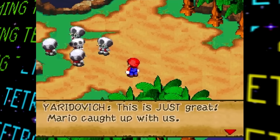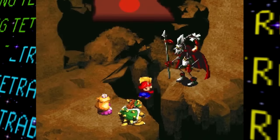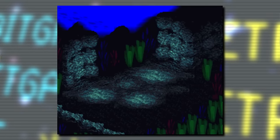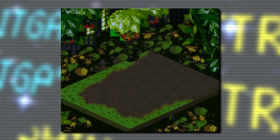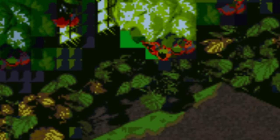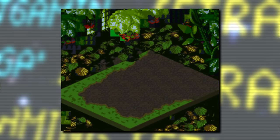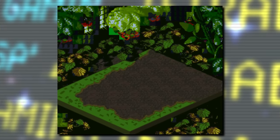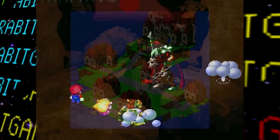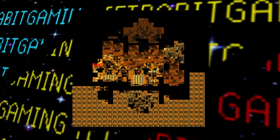Super Mario RPG has quite a few unused maps and backgrounds left over. For battle backgrounds, there are two unused ones: a cool underwater area most likely meant for the sunken ship entrance, and a jungle area apparently based on a background type from Yoshi's Island — some speculate it was related to Nimbus Castle, but it may more likely have been intended for the Forest Maze. For unused overworld maps, there's a mix of some with proper tile graphics intact, some with only collision maps remaining, and some in between.